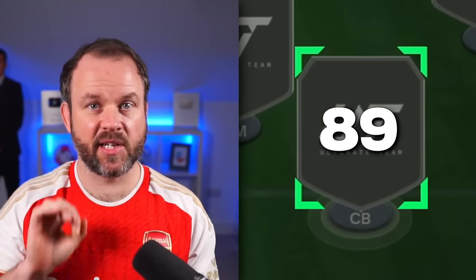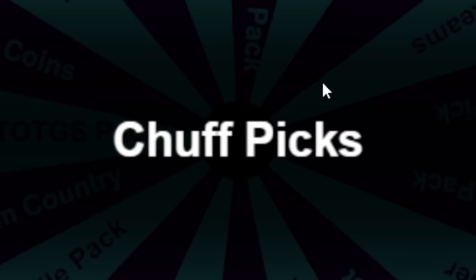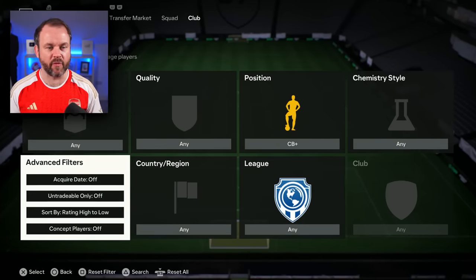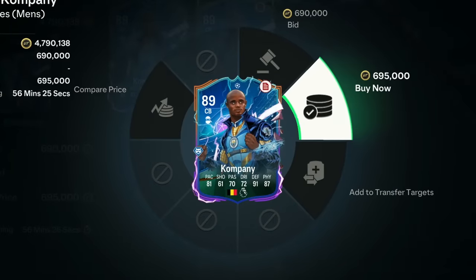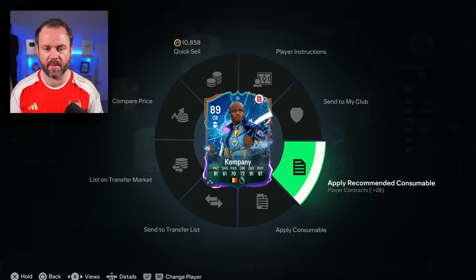For this centre-back, we are going to get at least an 89 rated. I actually think the wheel is going to pick me Kompany — I just get that feeling. In the future, you're going to like this video and subscribe to the channel. Why don't you drop a like and subscribe? What have we got in the club? Not much, to be honest. So I'm actually going to buy myself a lovely UCL Hero Kompany, which I've not tried yet. He looks brilliant — he's got a shadow on him and I love the card design. Welcome into the squad.